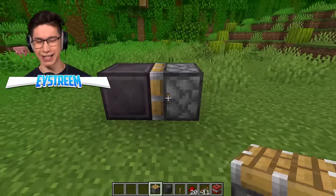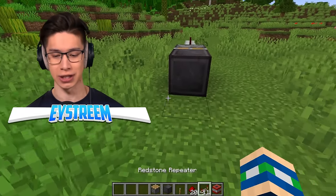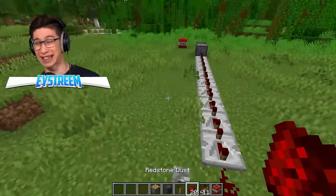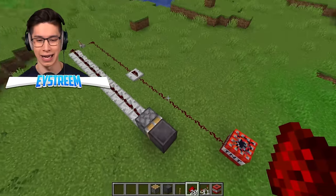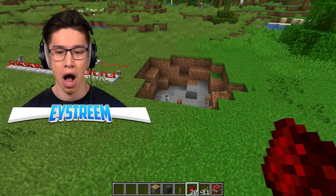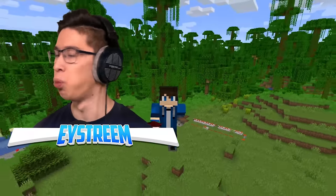We're going to try it now. We have a piston going into the netherite block, with 10 repeaters all on full ticks — I think that's just for show. We've got one block, a space, and then three more, and a lever connected to redstone going into the repeaters, with a single repeater going into our TNT. Time to prove this is a fake, because netherite can't be blown up. Here go the repeaters — and... the netherite got blown up! There it is. My life is a lie. Minecraft is a lie. What? Why? How?